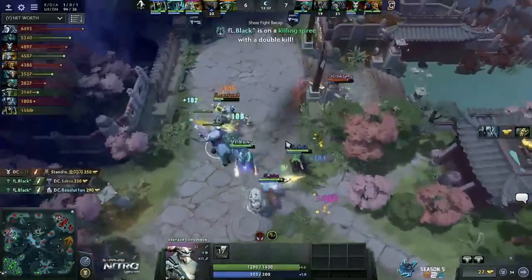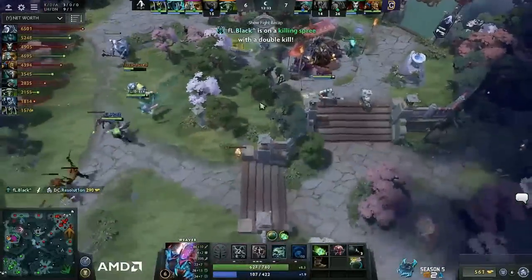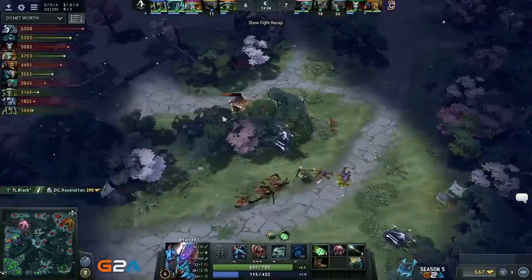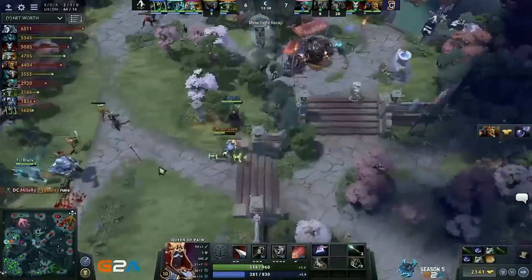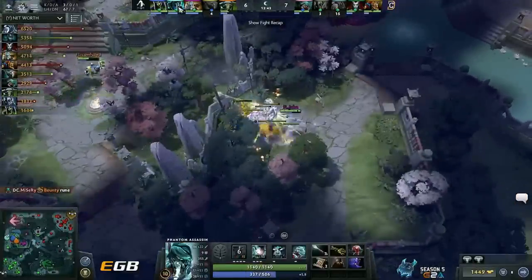Back up to the top lane a three-man Gust. Resolution — is there the stun? Yes there is. Dominated Centaur. So Resolution won't get out. Black with a double kill. Misery — a quick Shikuchi down through the river. Still two heroes for the price of one plus the tower in favor of DC. Man — that Centaur stomp. Resolution probably didn't see that one coming.